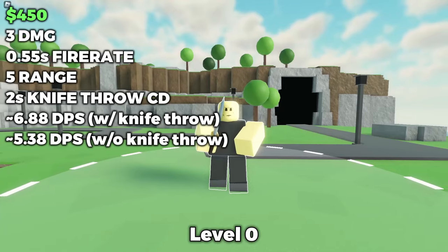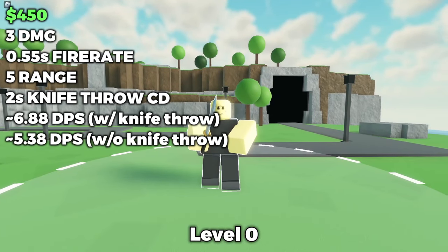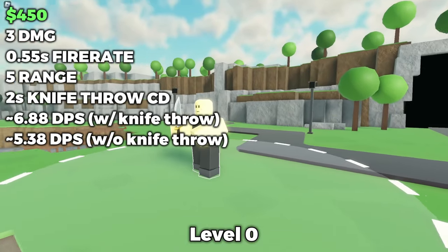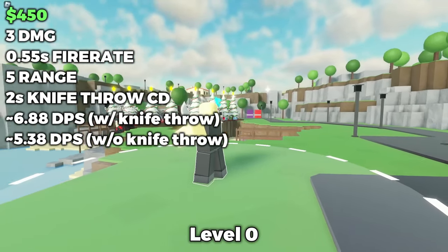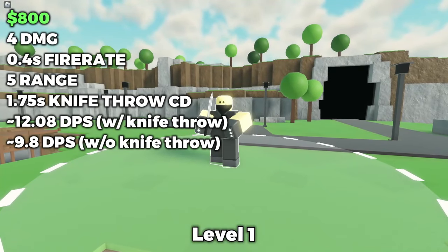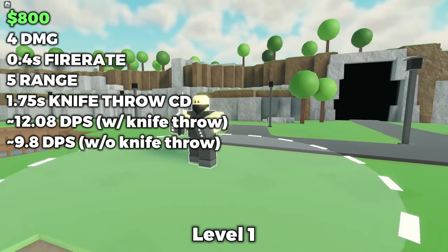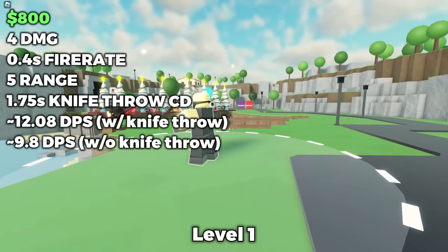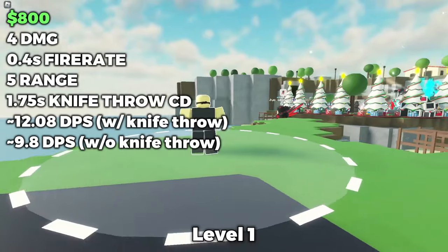Here's the showcase of the old Slasher with its stats. At level 0, it cost just $450, had 5 range, and did 3 damage every 0.55 seconds while throwing a 3-damage knife every 2 seconds. At level 1, it cost a total of $800 with the same range, but now does 4 damage every 0.4 seconds, with the knife throw doing the same damage and thrown every 1.75 seconds.